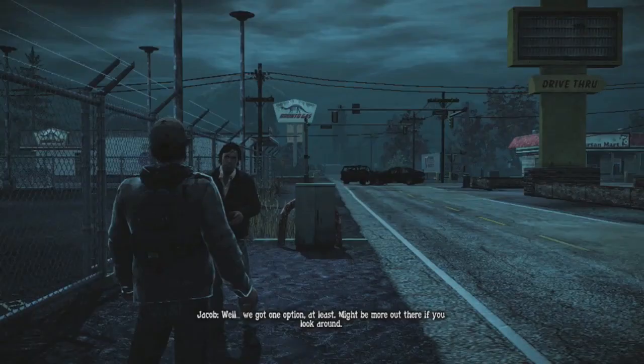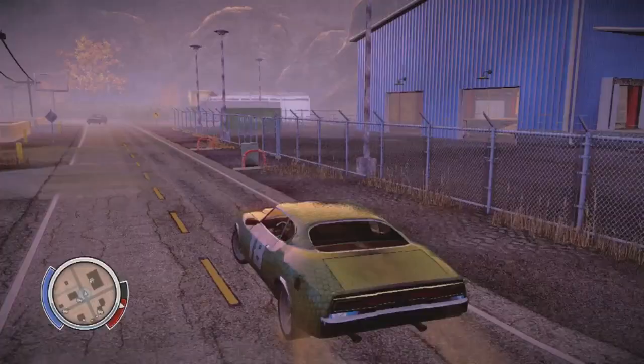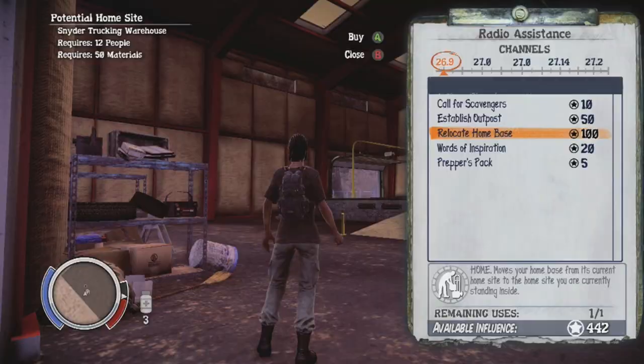What you will want to pick is the warehouse Jacob takes you to. This warehouse is ideal — it's a very big home base for your crew to live in. It's actually on the far outskirts of the map, so you don't have to worry about a lot of zombies traveling around. There are a lot of buildings nearby where you can create outposts that really fortify your base to the point where you don't even see a zombie walking down the main road.